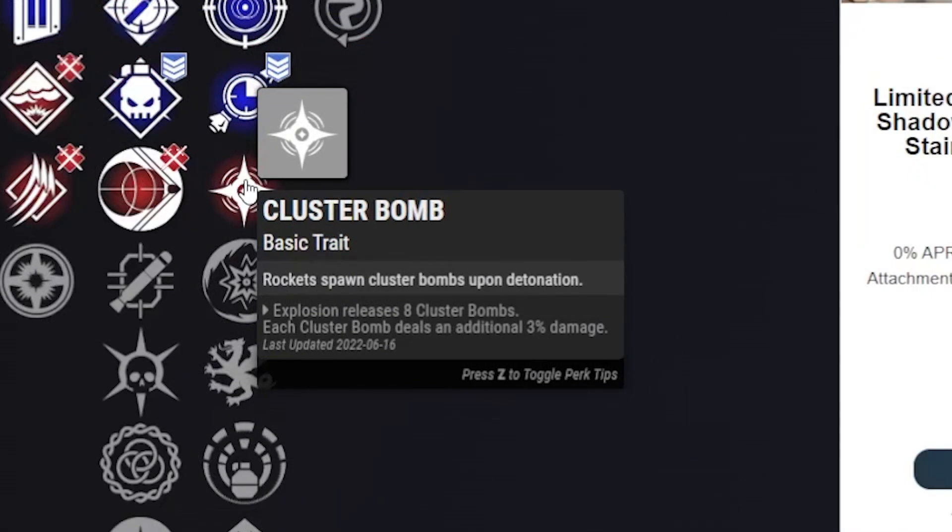Last but not least for PvP, we're going with Cluster Bombs — they spawn rocket cluster bombs on detonation, eight of them. This helps for hitting Guardians around corners with that nice AoE damage.